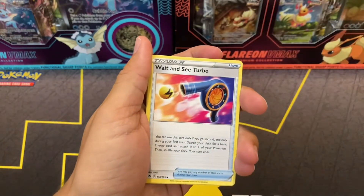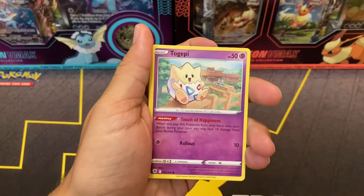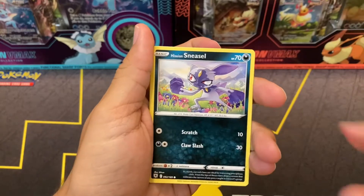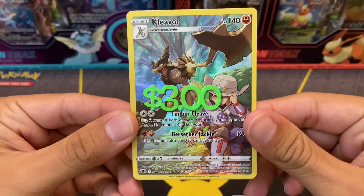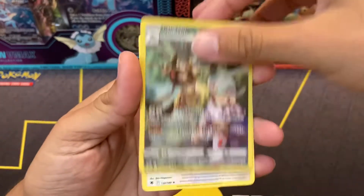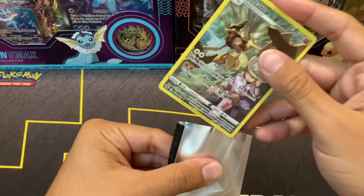Metal Energy, Wait and See Turbo, Shield, Togepi, Chatot, Magnemite, Teddiursa, Hisuian Sneasel. Kleavor Character Rare — pretty cool! Something we don't have yet, very happy to be pulling that. On the back, Hisuian Braviary, non-holo. Let's put him in a sleeve.